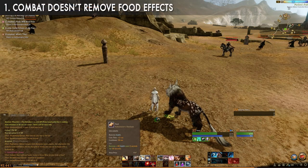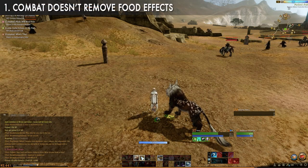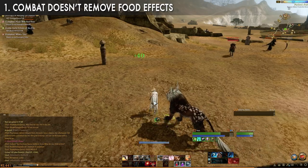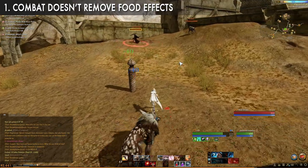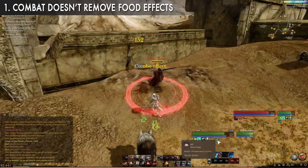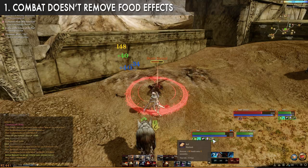Food recovery items that restore health and mana are not knocked off with combat or being hit like in other MMOs. So if you're running a build that hurts on sustain and mana issues seem to be a huge complaint, think about eating or scarfing down those adventurer buns to keep yourself topped off during combat.